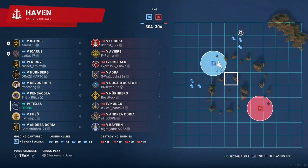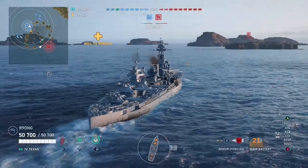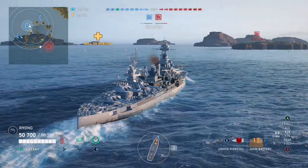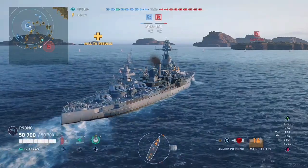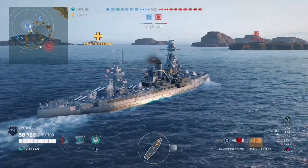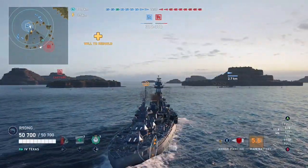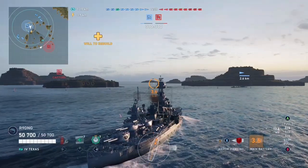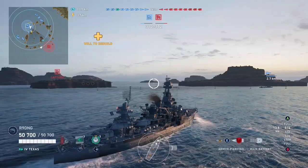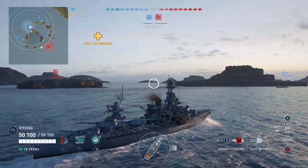Moving on to game 2, we have an uptier on the map Haven. There are two destroyers on the enemy team, the Fubuki and the Aviary. We have no carrier this time which means I don't have to worry about being cross-fired at will. Just like last time we turn our ship to the right to head south and turn our guns left to get all of them round. Our destroyers, as they are both in a division, have also spawned here and are heading south as well.